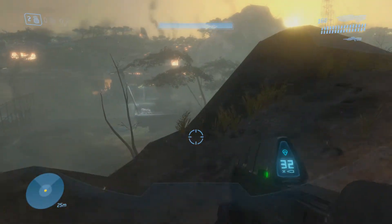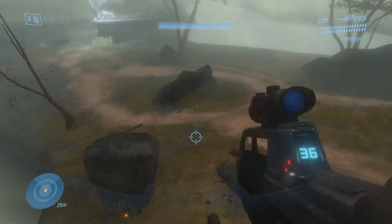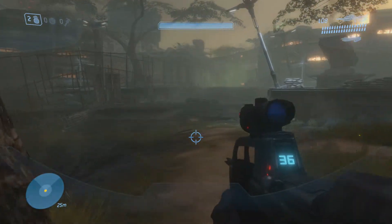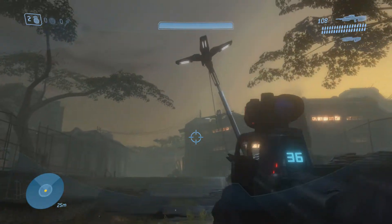Now guys, we're on Floodgate this time named the Fog Skull. Very simple guys, right at the beginning of the mission. Come over here and grab your battle rifle or any long range weapon you have, or maybe a carbine.